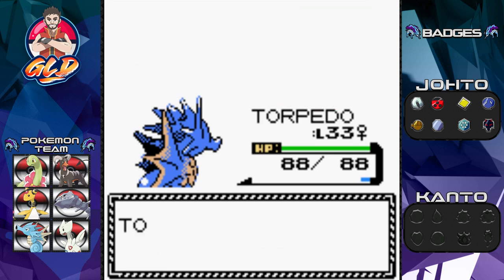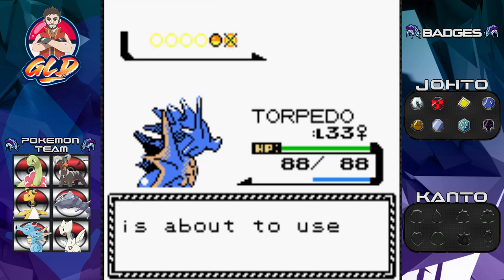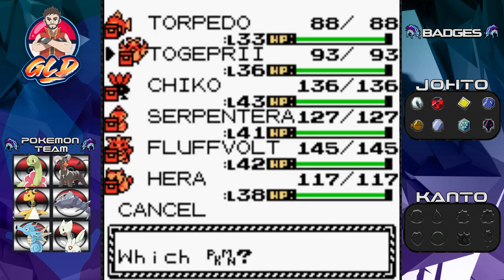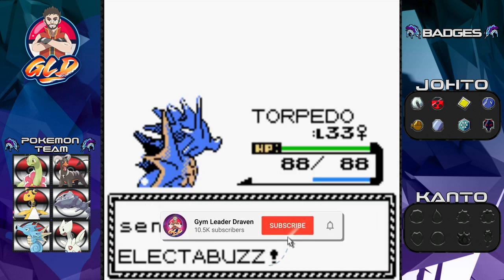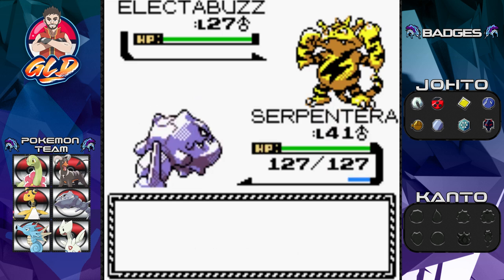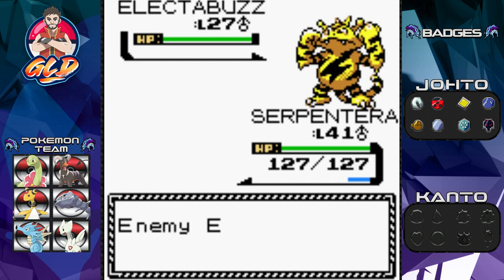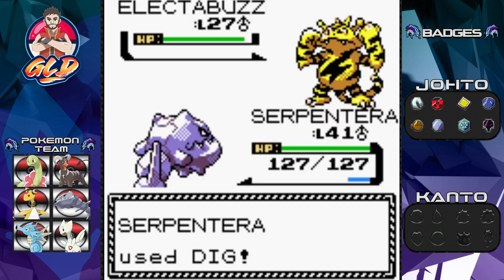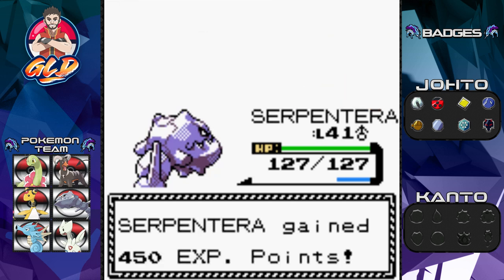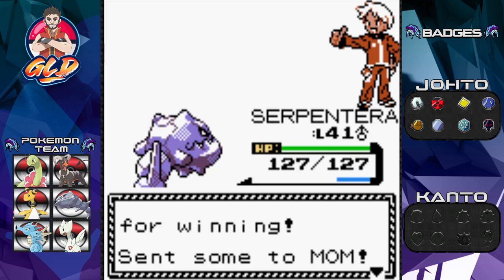Some of you are bummed that Lucky is not going to the Pokemon League, but that was the plan the whole time - we just needed a Water type Pokemon to get us through. Coming out with an Electabuzz, so let's go with Serpentera. I was thinking of using Pokemon Gold's Dragon Scale to quickly evolve Torpedo, but decided it would be better to trade for Torpedo at the very end.